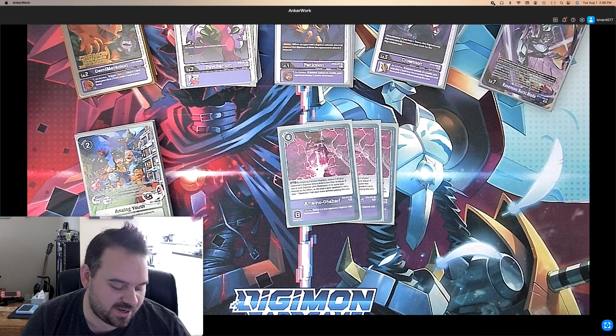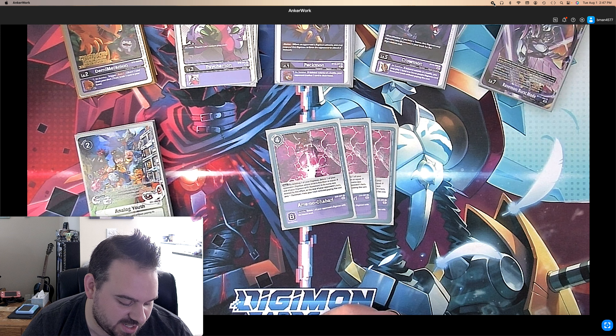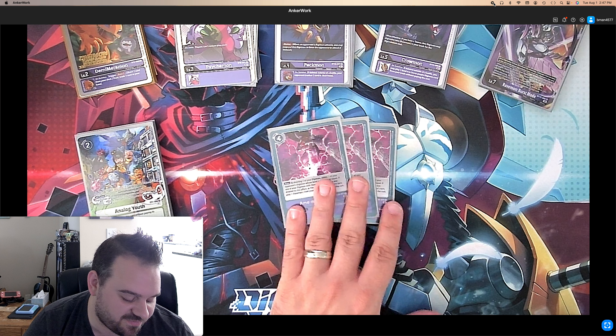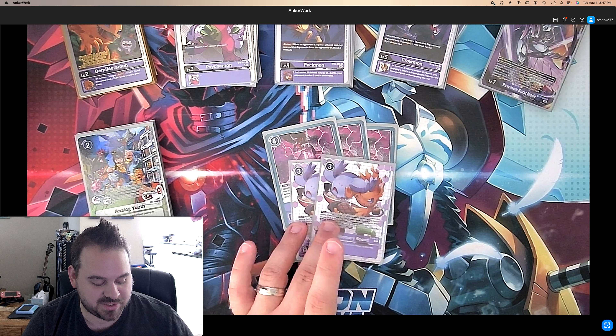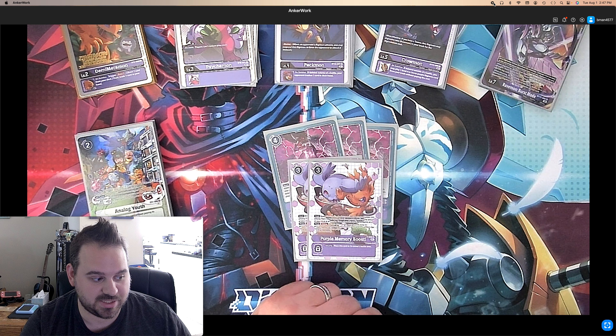For options, we play three of the Ravemon option — Ami no Tsubasa. By deleting one of your Digimon, delete one of your opponent's Digimon whose level is less than or equal. If one of your Digimon with Ravemon in its name was deleted by this effect, at the end of your opponent's turn play one Ravemon from your trash without paying the cost. It's a four-cost option so it's pretty cheap — you can put your opponent in a low memory range, delete their guy, and set your Ravemon to come back while also knocking cards out of their hand. Three of it is perfect. And last but not least, we play Purple Memory Boost for memory consistency — you get a lot of memory in this deck but you still need to search your pieces.